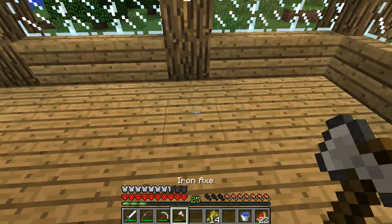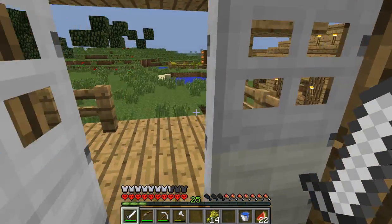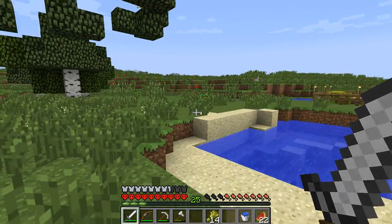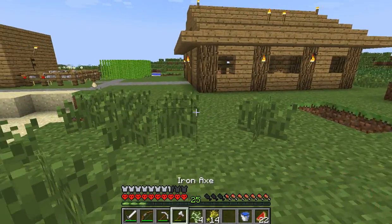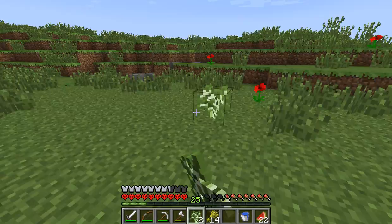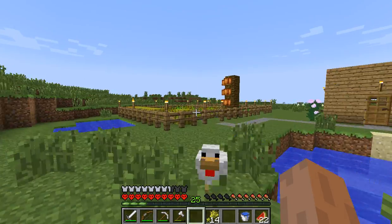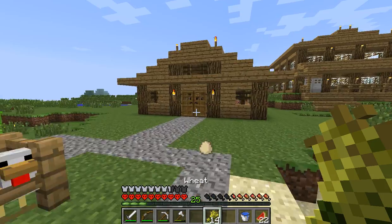Let's go get those diamonds. I've got two swords and a wooden one actually, which I could use for killing rather than my iron one. How many apples? Let's go get these. Got wheat - let's go breeding.